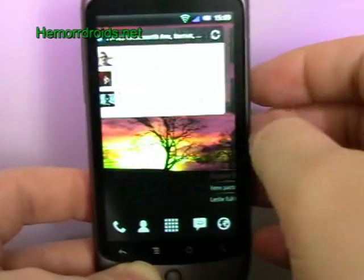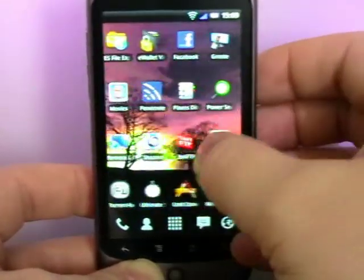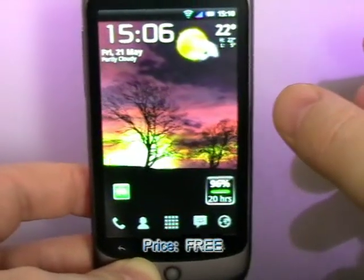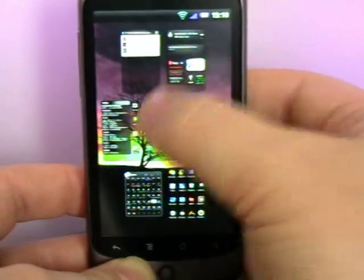It's very smooth and very fast. As you can see, at the minute I've got seven home screens — nothing new for those on the Desire. It springs about quite nicely; when I get to the end it springs back and forth. A neat touch is the helicopter view that you also get on the Desire.